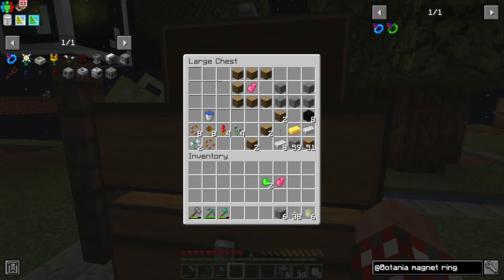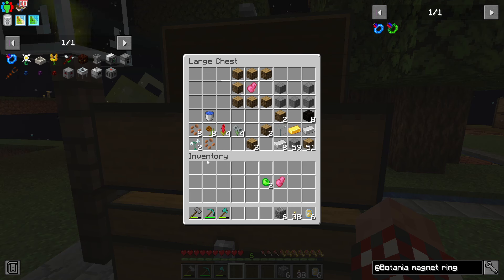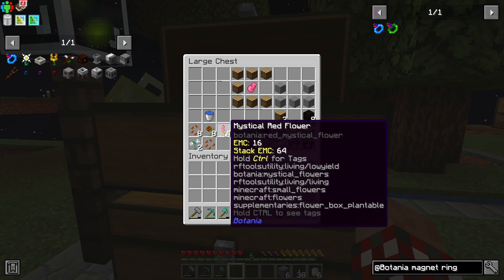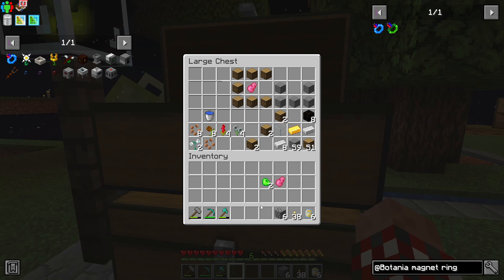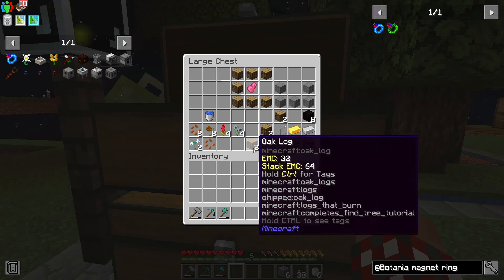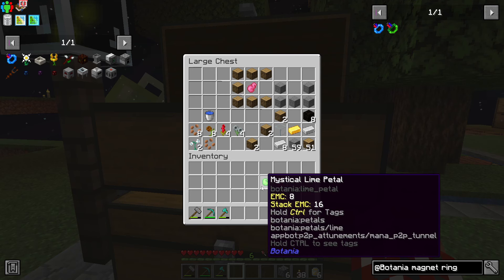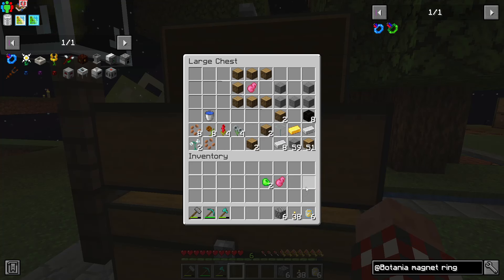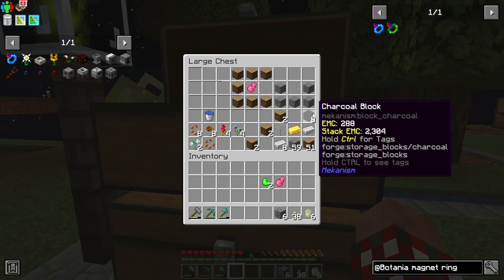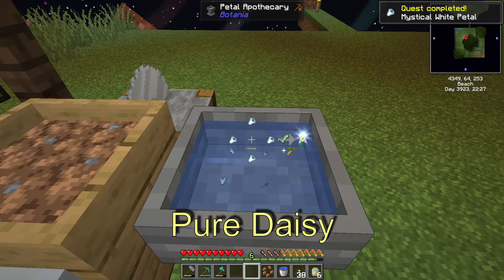I need a petal apothecary, a spreader, and a mana pool. I also need to make a pure daisy, which requires a seed and two mystical white flowers. I'm going to make eight endo flames - eight brown, four red, four light gray, and eight more seeds. Then I need to make a wand. I need to use the pure daisy to convert logs into living rock and living wood. And then these bits are what I need for the ring of magnetization. I'll use charcoal blocks as fuel.